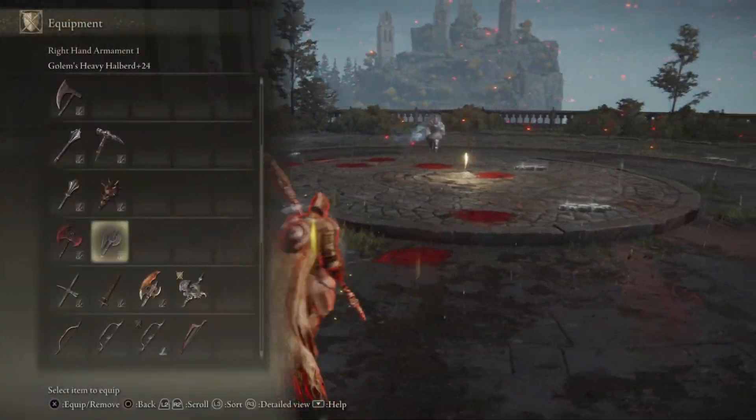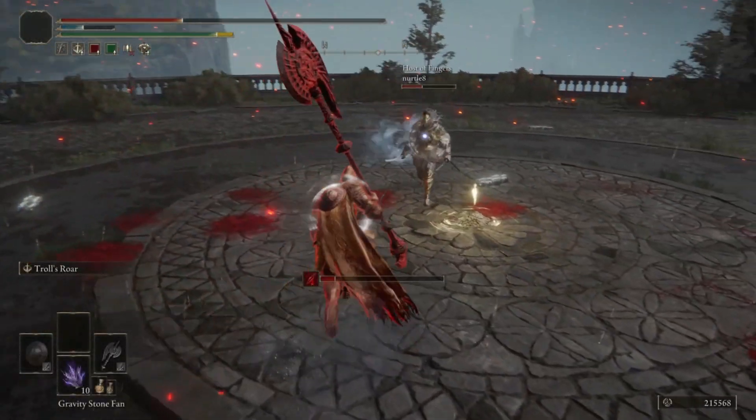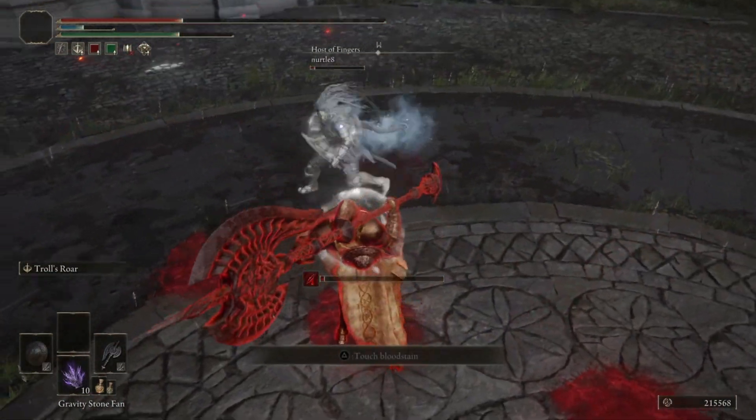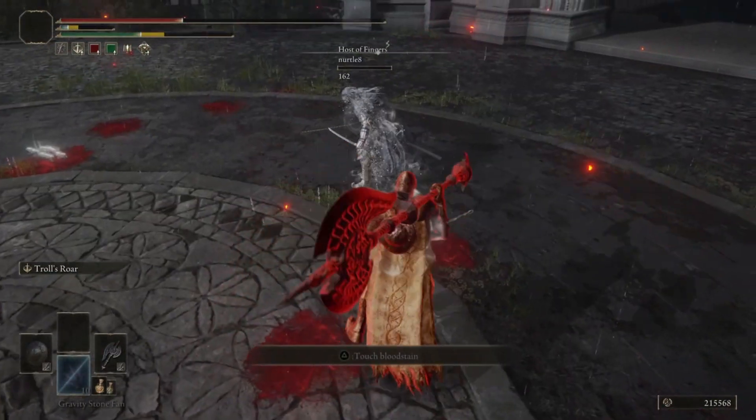Next you'll see me swapping to the Golem's Heavy Halberd, which is a colossal weapon so it's quite slow, but paired with the Troll's Roar ash of war it makes for a pretty solid roll catch.